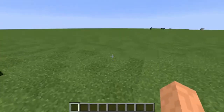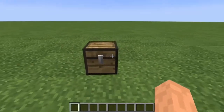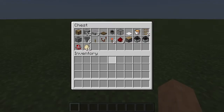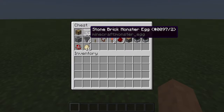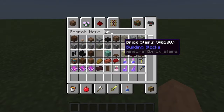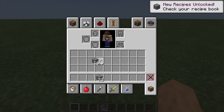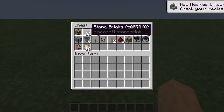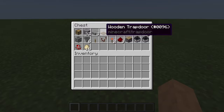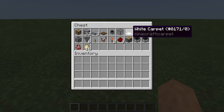Alright guys, so we're in my brand new blank redstone world. Here are the items you will need for this build: at least one chest, maybe two to make a double chest; blocks of your choice — I'm just using stone brick; a slab of your choice; a trapdoor; a cauldron; glass of any color; and carpet of any color.